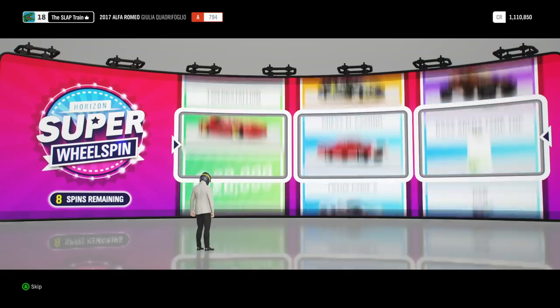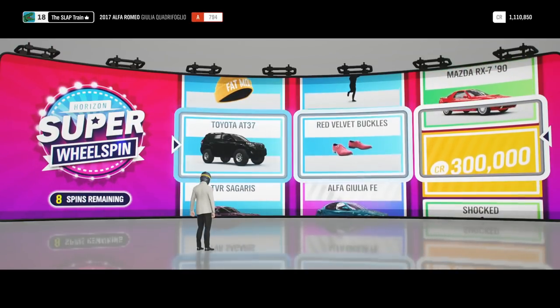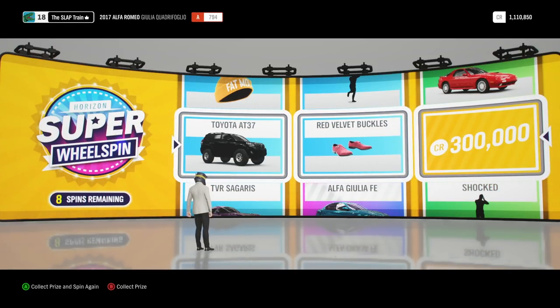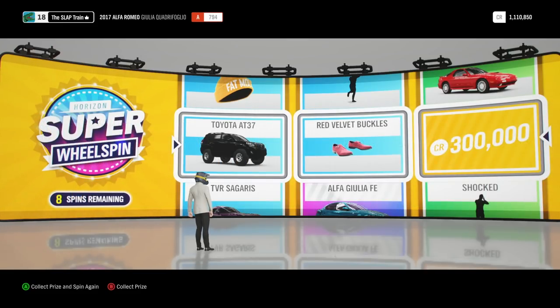Eight spins left, we need some big luck right now. Forza, Turn 10, Playground — if you're watching, please help me out. 300 large, that'll definitely do it. Thank you so much. Toyota TS050 837 — that thing's a beast, we're gonna be off-roading with that for sure. We got some red velvet buckles. We did have the Alfa Giulia FE down there — look at that color, man, that's actually beautiful. Would have loved to get that — two times now we got gypped on a Forza Edition car.